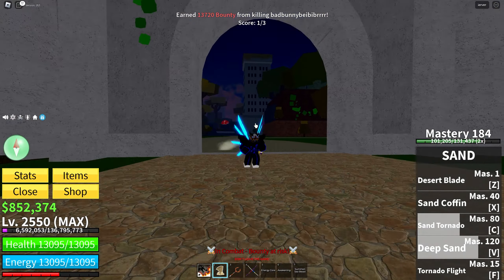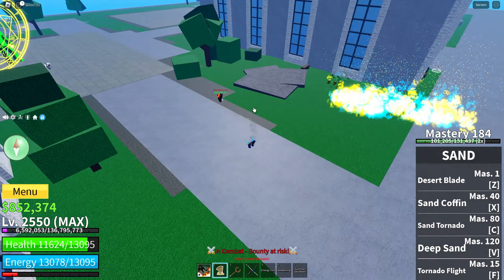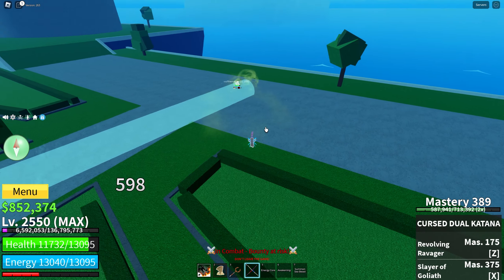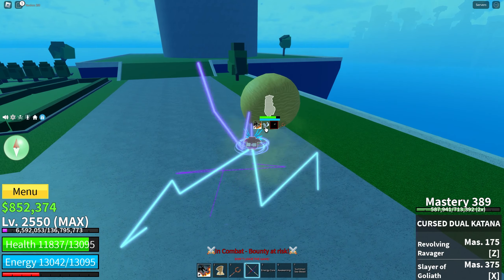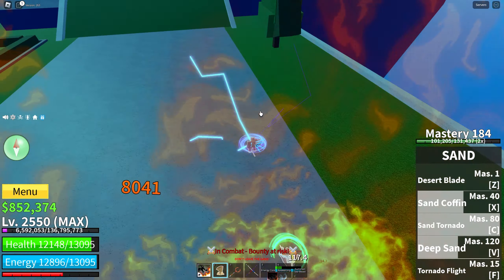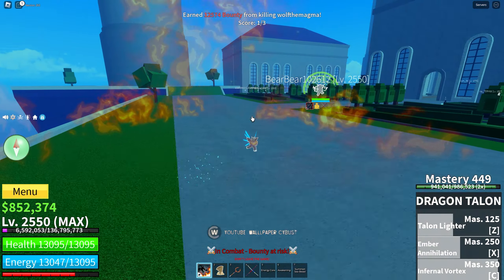Oh my god, you see that poor user. Let's go to the next person bro. Here we got a phoenix user — I've not seen a phoenix user since it came out bro. Let's just wait for him to get into range. That's free — jump up, hit him down. That should be free. Sand tornado. Desert blade. And eternal vortex. And he's dead bro. GGs bro.